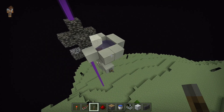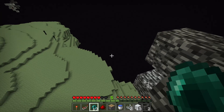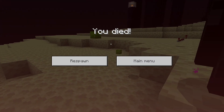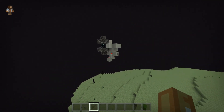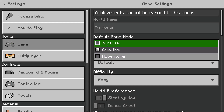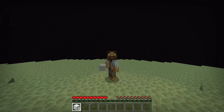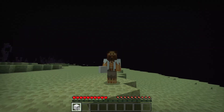Straight away this machine should start working. You can flick the switch to turn it off. Well, that was dangerous — I died, but I'm going to leave that in the video. Let me go into survival here and go through the gateway. We've got seven pieces in the short amount of time it was actually on. So yeah, there it is — how to make a very simple gravity block duplication machine. I'll catch you on the next one.